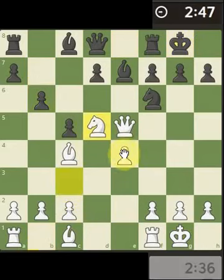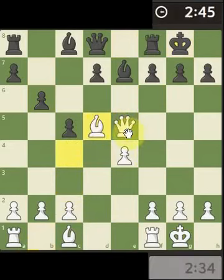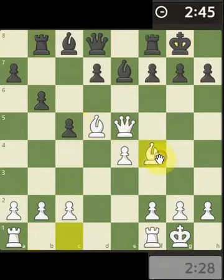Let's just attack the bishop or the knight, take it off the board, pressure on the rook. Let's bring the bishop out. Oh, I could have taken that rook!